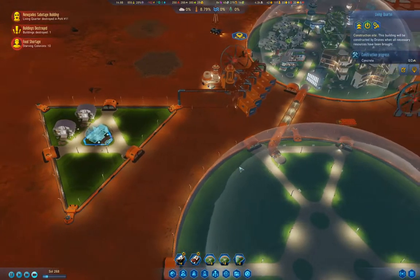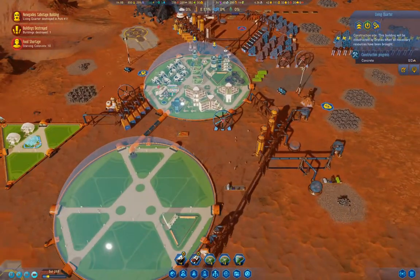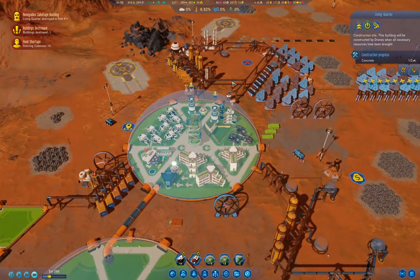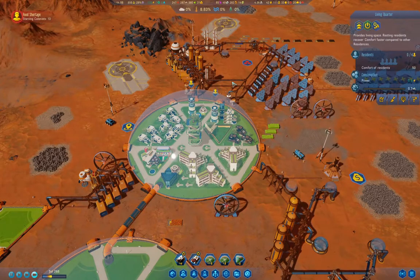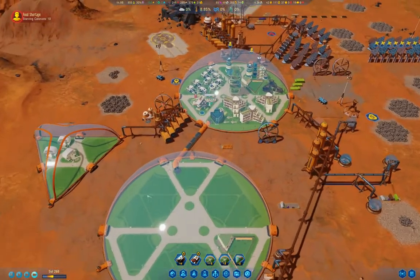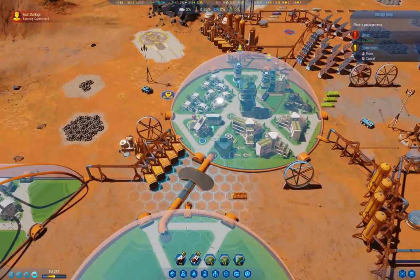You can rebuild. Once we get our renegades sorted out, we'll be better off. That's rebuilt. At least this dome shouldn't get clobbered. There's something I should do over here — build one of these. The reason for that is so that drones can go over it. That's the important part.